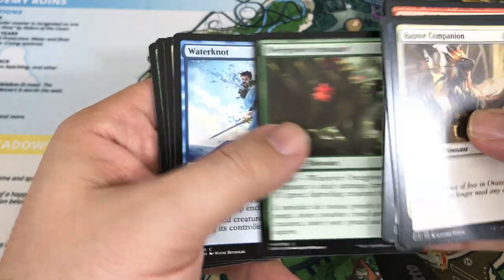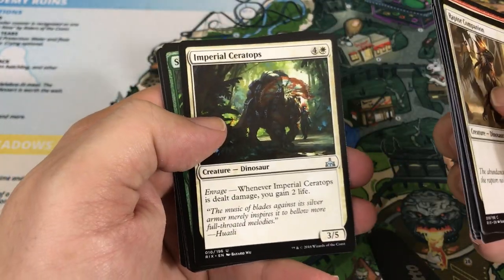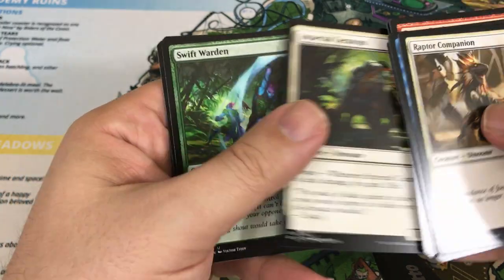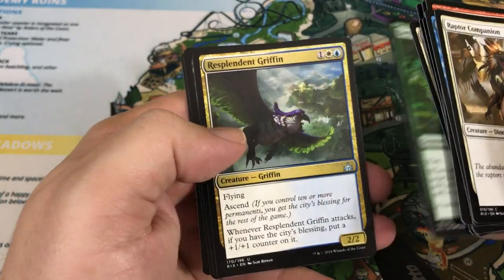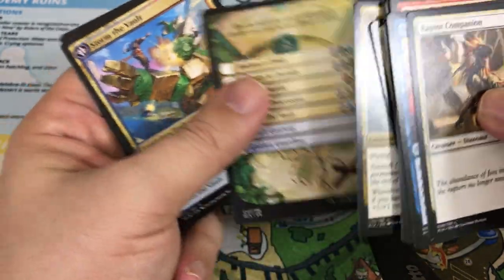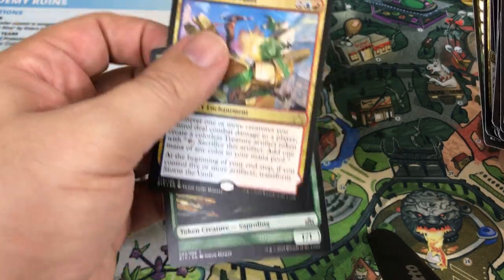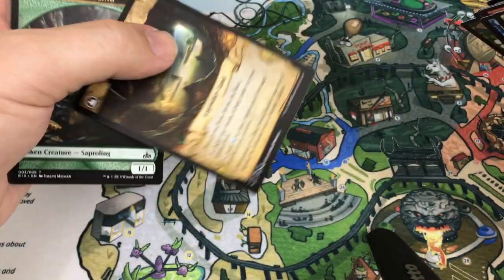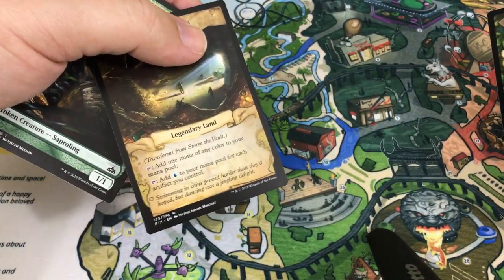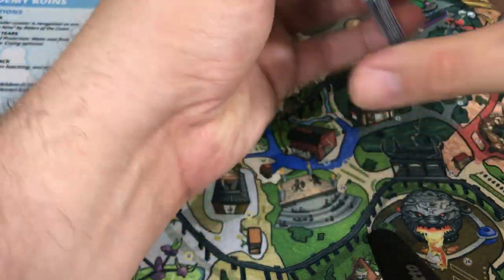I'll just go quickly through the commons as we typically do, and spend a little more time on the uncommons and the rare. We have an Imperial Ceratops as our first uncommon, Swift Warden, and Resplendent Griffin. Our rare is Storm of the Vault — we also got a checklist card. That's pretty cool. Value-wise it's not a huge card necessarily, but it's a really awesome card. I'm actually pretty excited to try it out. Good start — I'm looking forward to trying that card out, maybe in limited or a casual deck.